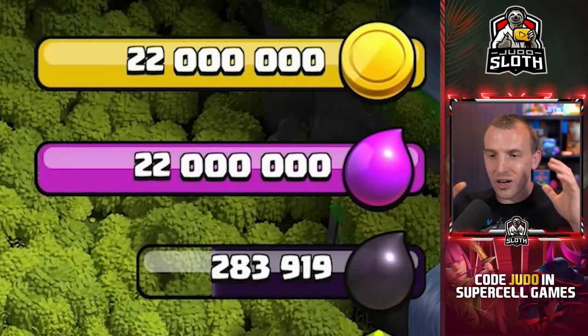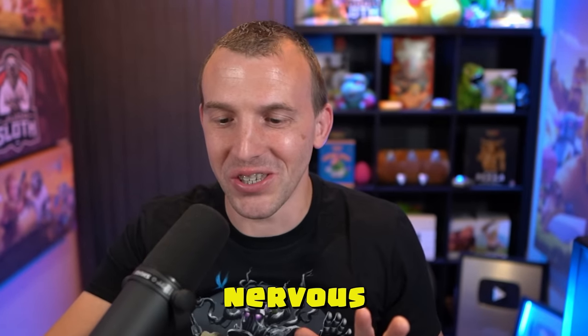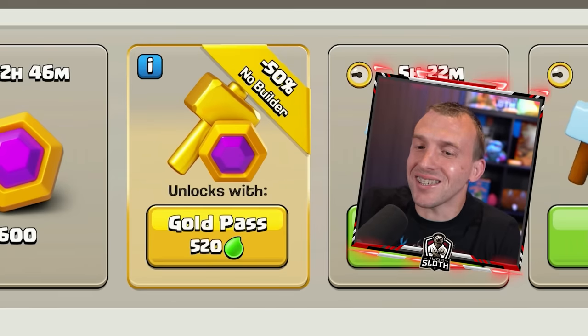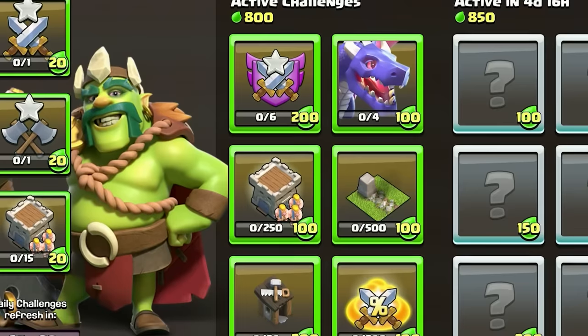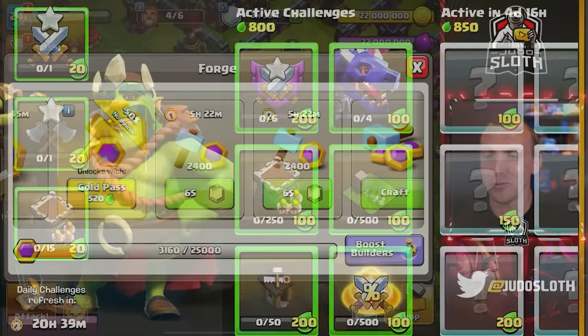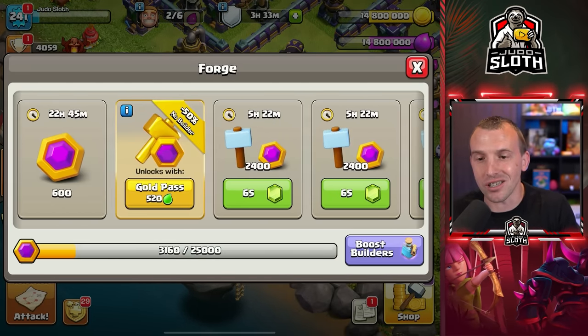29 notifications! I've got maximum gold and elixir, which always makes me nervous. Do not press the forge. That was our secret weapon — if I press that gold pass 520 points button, it will take me into the gold pass menu, so I have to scroll along and then we can get these builders working. It feels like such a shame since it's like half the price, but that's what has to be done to make a video like this.